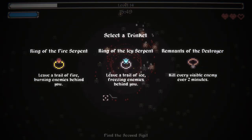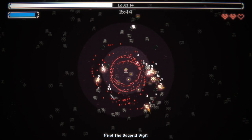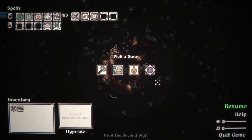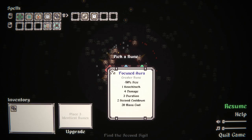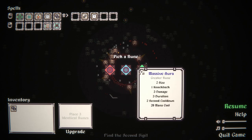I'd like to get to this chest. Trail of fire, trail of ice, visible enemy every two minutes. Honestly, remnants of the destroyer. Next level of aura. Upgrade — focused aura, lingering aura, or massive aura.